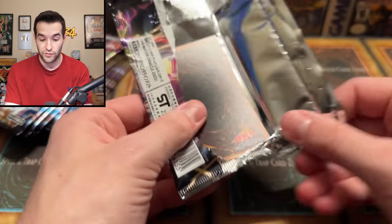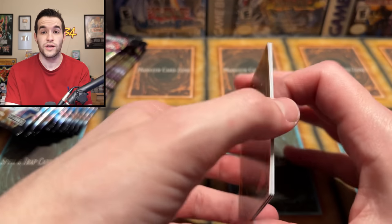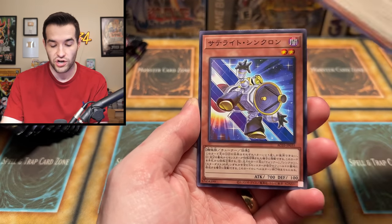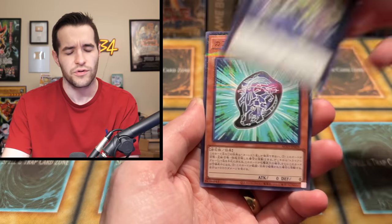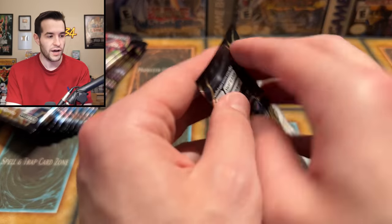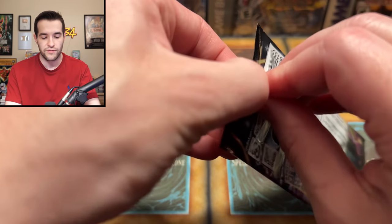This set only has one Quarter Century Rare: the Junk Warrior. We have 20 in our next set, so it's kind of interesting how that's different. Ours is a reprint set. I don't know if Japan — I guess they do the Rarity Collection, which is a reprint set in a sense. We also have just a Super Rare, so you can get Super Rares and Parallel Secrets. I assume Super is a step up since you get a Parallel Secret kind of like a Rare.